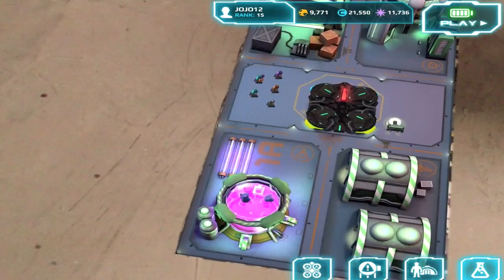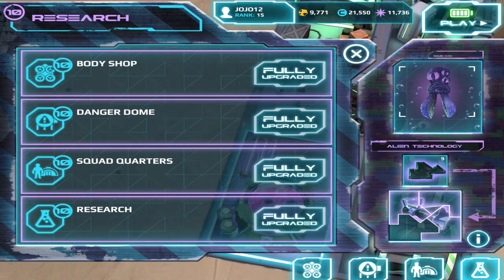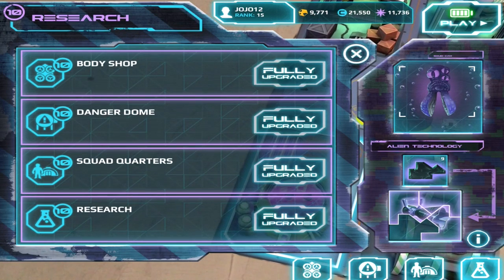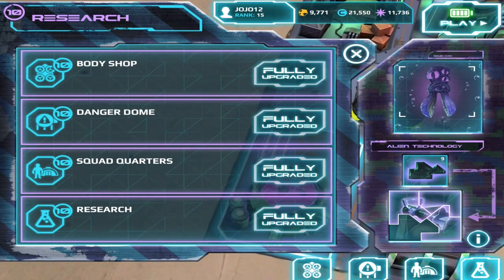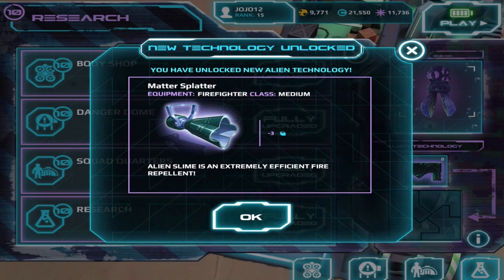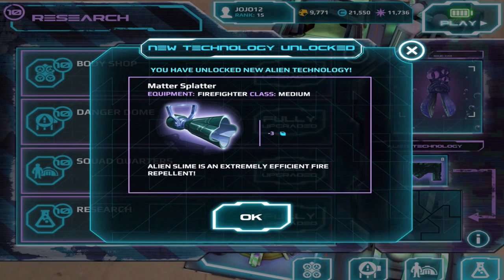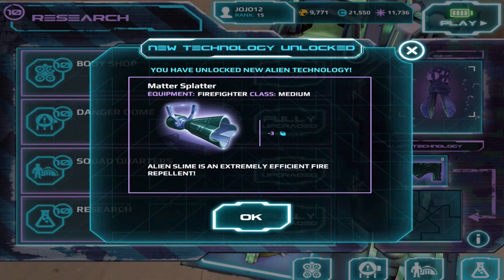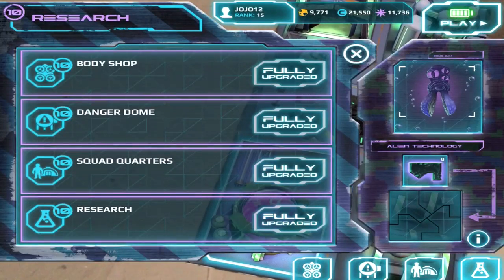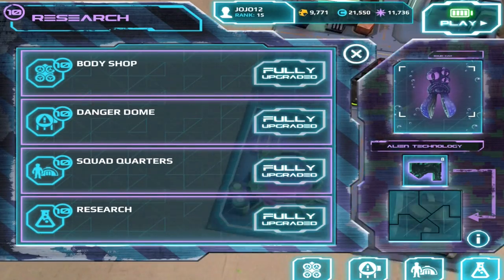This is the research center, where you go and — a very cool thing we haven't shown yet — this is alien technology. I've collected these nine fragments. Once I drag this in, I've just crafted the Matter Splatter. This is another gun to equip in-game and bring with you to your advantage. So you slowly unlock those as you play through and collect alien technology.